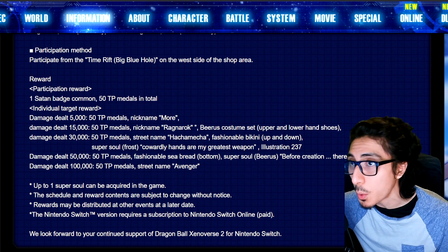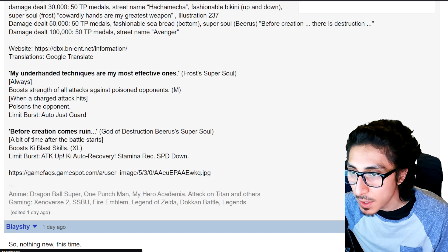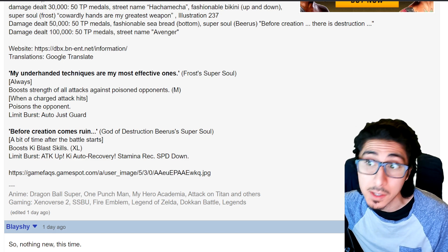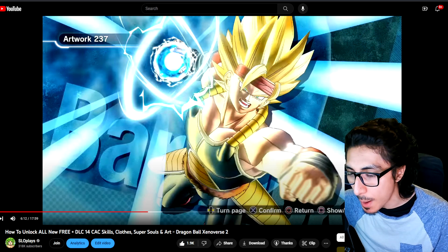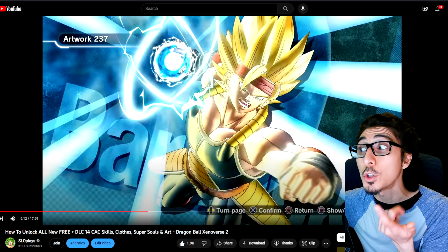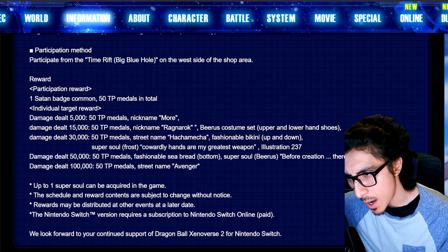You can also get the Frost Super Soul: 'Cowardly Hands Are My Greatest Weapon' — big shout-outs to Cat for putting this up. It's actually called 'My Underhanded Techniques Are the Most Effective Ones.' It always boosts the strength of all attacks against poisoned opponents and when they charge the attack, it poisons the opponent. Then there's Illustration 237, which I believe was from DLC 14's update — it's a Bardock Time Breaker Super Saiyan 2. It actually looks pretty cool.